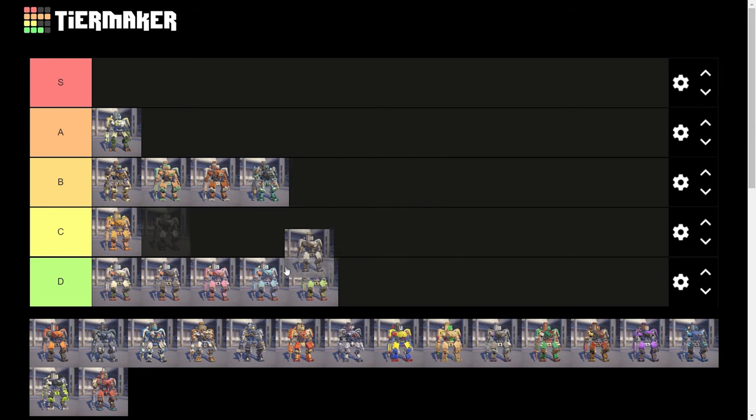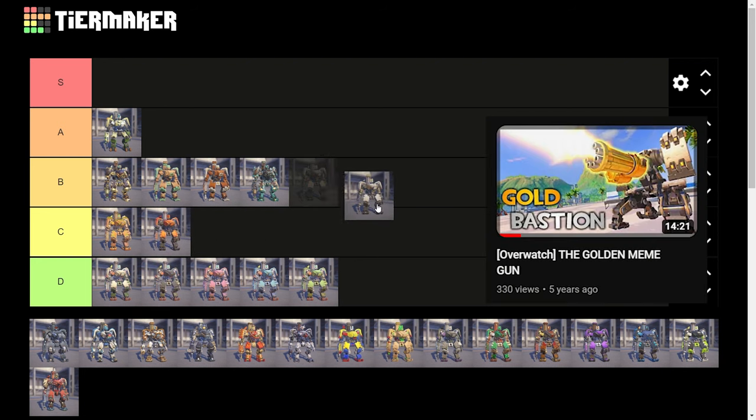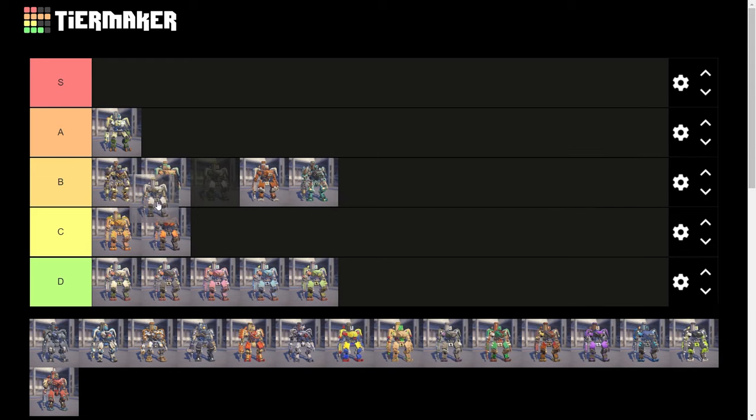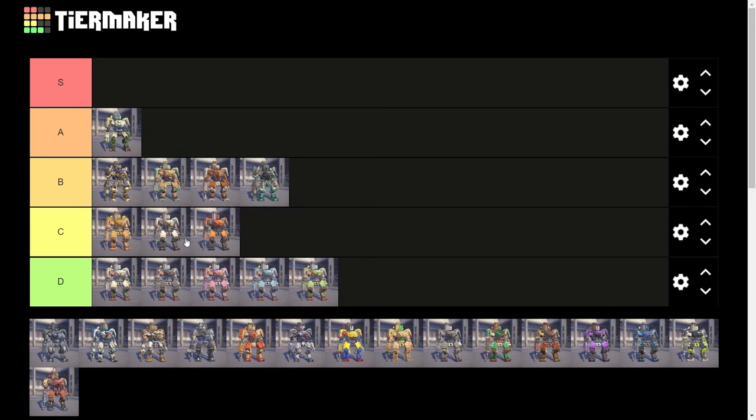Speaking of mid skins, we got a couple of his launch epic skins — these are just going to go right into C tier as well. I used Defense Matrix for a long time before I unlocked any legendary Bastion skins, and I like the color yellow so it has a special place in my heart. But Defense Matrix and Omnic Crisis just go in C tier — nothing too special about these ones.